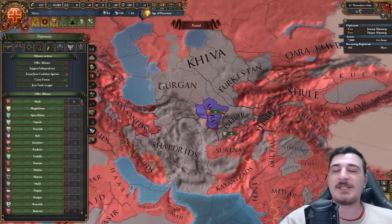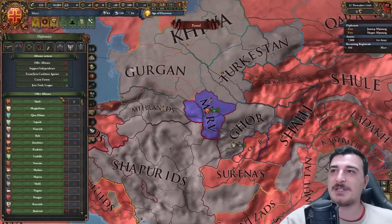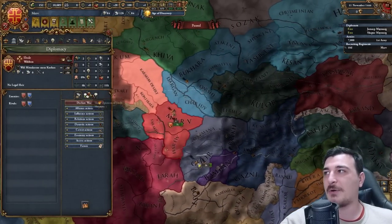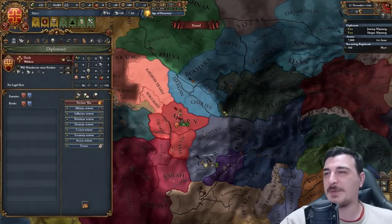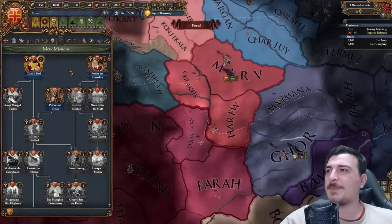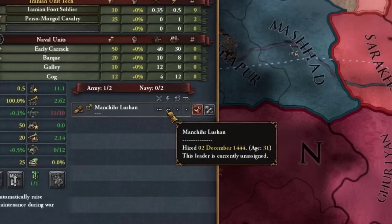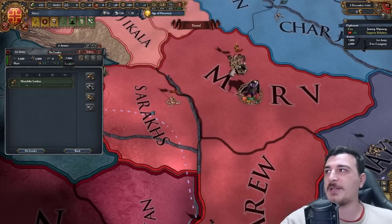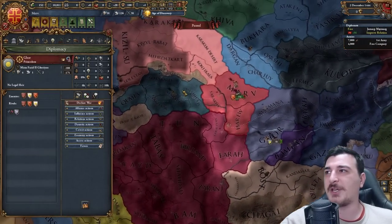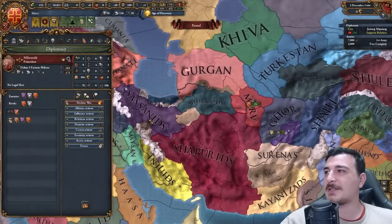I like the improved interface showing more nations when you click the diplomatic screen. Nobody wants to ally us yet, but Surenas might if we improve relations — they're also Nestorians and we're very close with them. Let's send the diplomat to improve relations. We got the Free Company and a general with 35 tradition — two, three, one, one, pretty decent overall.